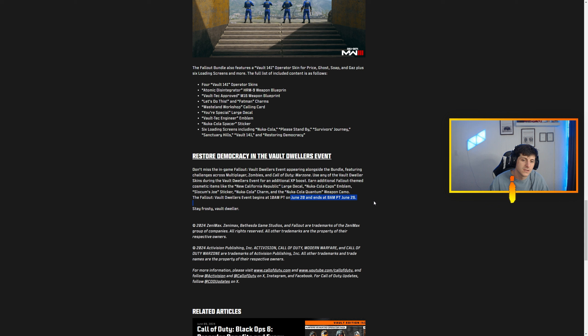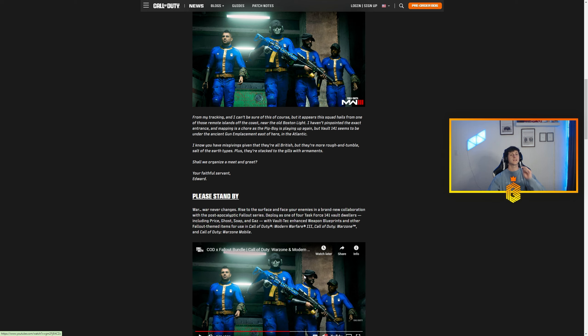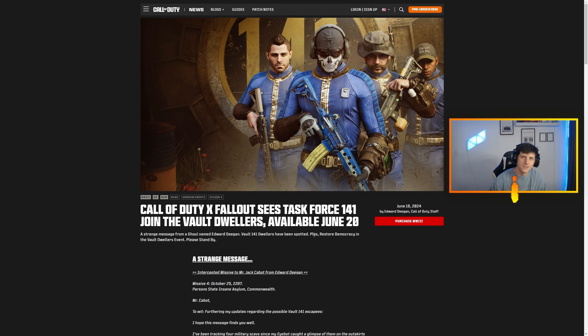The Fallout event begins at 10 a.m. Pacific Time on June 20th and ends at 8 a.m. on the 26th. So we'll have it the week of the 20th through the 26th — coming in two days, we'll get it Thursday. Anywho, if you are new to the channel and enjoy the content, or if you're excited for a crossover like this, hit that like button. I'll catch you on the board for another heater — let's get it.